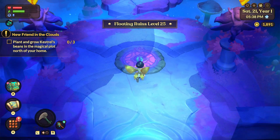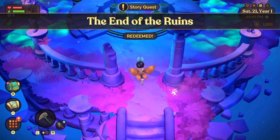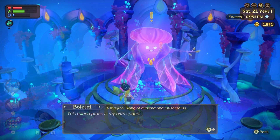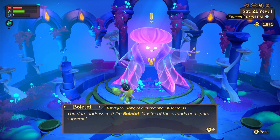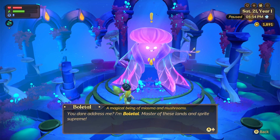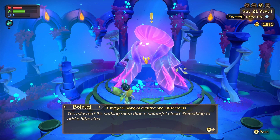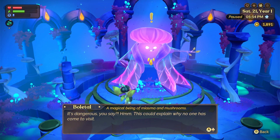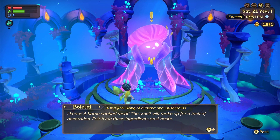We are at level 25, so we are at the end of the ruins, which is part of our story quest — awesome! Here is the guy at the end, so I have to go up and talk to him. He says: 'This ruined place is my own space. Who goes there? You dare address me? I am Volatile — master of these islands and sprite supreme. I didn't invite you and now I'll ask you to be gone.'